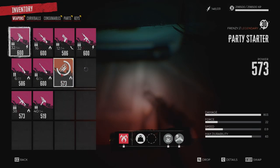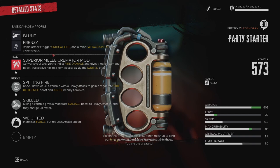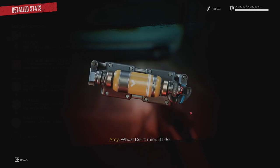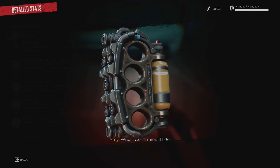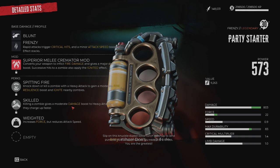The Party Starters' unique legendary effect is called Spitting Fire. When you knock down or kill a zombie with a heavy attack, you gain a moderate ignite resilience boost and ignite nearby enemies. They also come locked in with a skill called Skilled, which gives you a moderate damage boost to heavy attacks and they charge up faster. Lastly, it is also locked with the superior melee Cremator mod, which deals major fire damage.